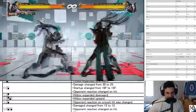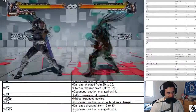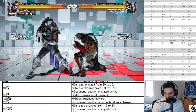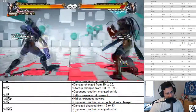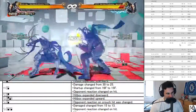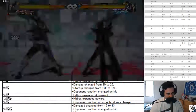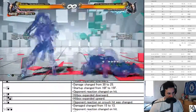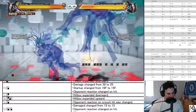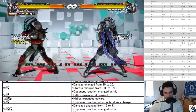Down forward four — reaction on crouch hit was changed. That's a unique change — there have been exactly zero changes this way. Now it launches crouchers. Wait — it launches crouchers? That's crazy! That gives you nosebleed, so now she has a launcher on crouchers from this situation. That's wild. This is such a huge change — this might be really good.